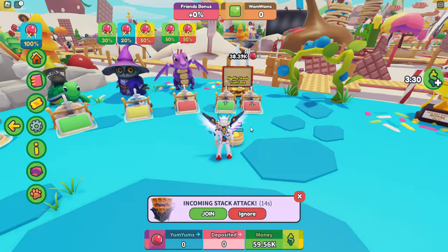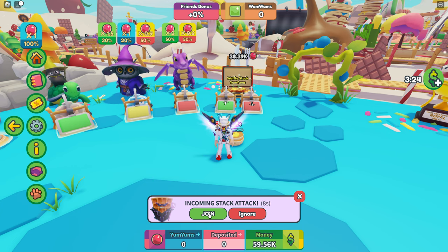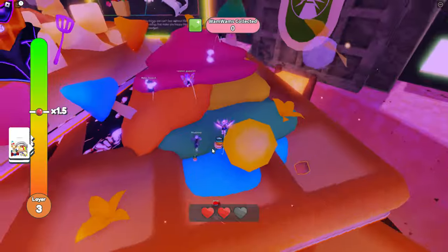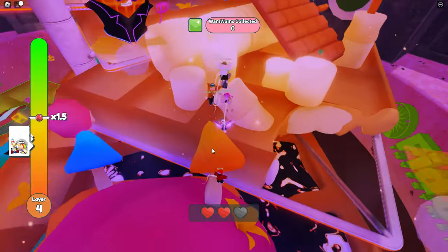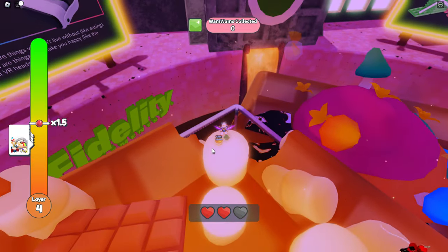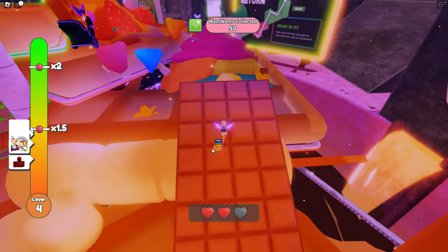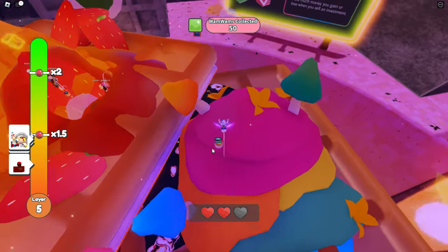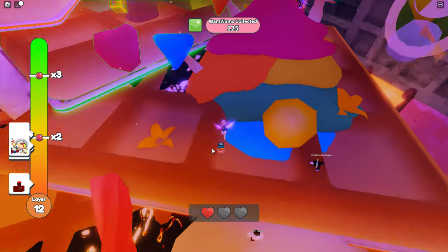To get Wham-Whams, you have to wait until periodically on the bottom it says Incoming Stack Attack. When those start, you want to join those stack attacks — there's a waffle enemy you have to battle. Inside, there's basically a flood escape where syrup is coming from the bottom and you're trying to make your way to the top. You can also hit fire and die. You can pick up little cubes that say Wham-Whams plus 50. There are also random pickups that give you more speed or invincibility.